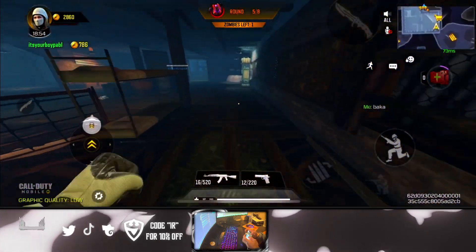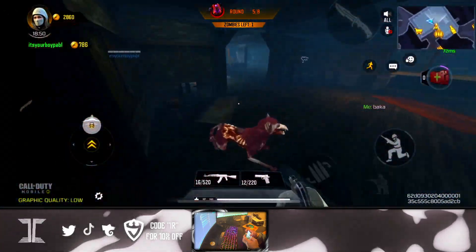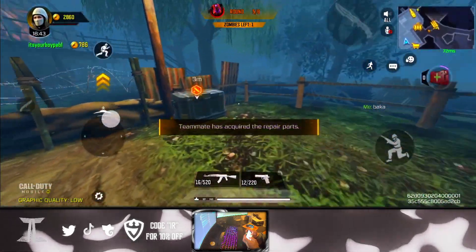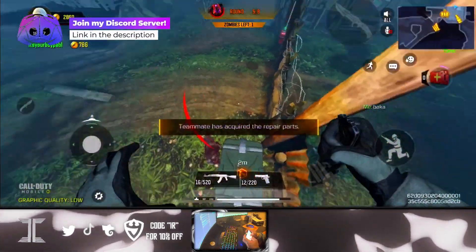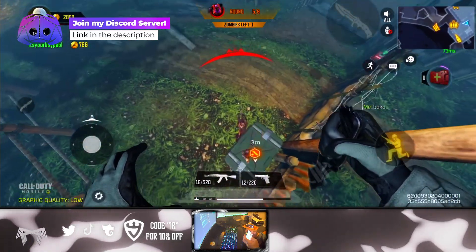This next glitch is an actual full method that I found way back on the Chinese version when they first released Classic Zombies there, and it actually works in this mode as well. Basically, you're going to get a dog and bring it to certain spots around the map that you can glitch onto. I show a few in this video — there are probably more that haven't been found yet.